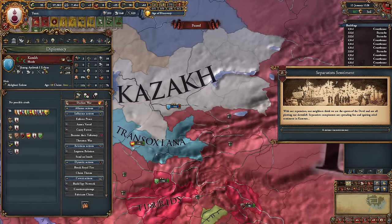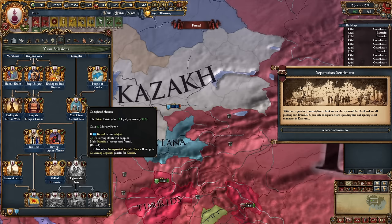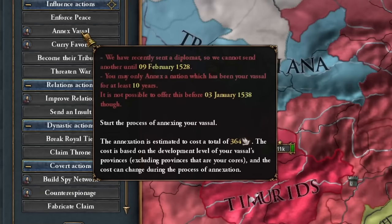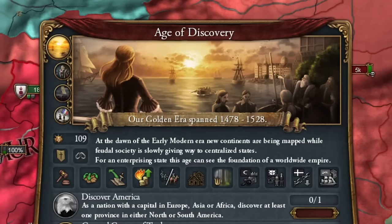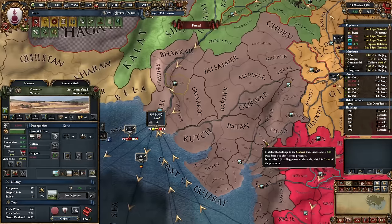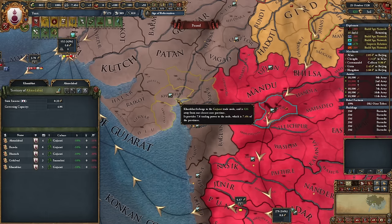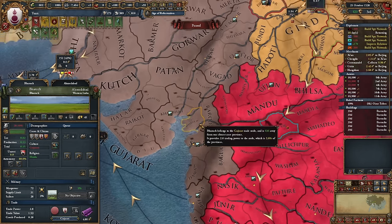I noticed something went wrong with the Kazakhs — all Oirat's firm cores disappeared, and Yuan's cores didn't replace them. Unfortunately, I'll have to annex this vassal conventionally, and it was quite costly. The absence of trade companies in China is causing temporary economic issues. My golden era has also come to an end. Finally, I've entered the era of Reformation. Luckily, my splendor is increasing rapidly, so I won't have to wait long for the religious war. I've started establishing strong trade companies in both India and the Persian region.